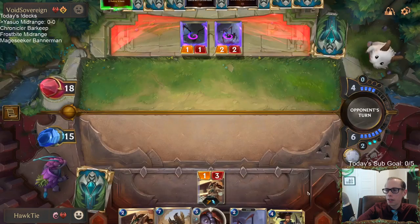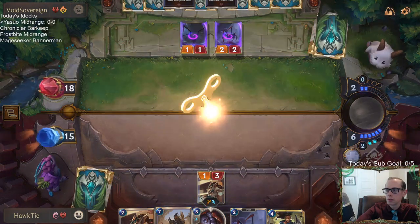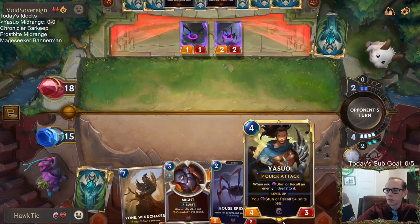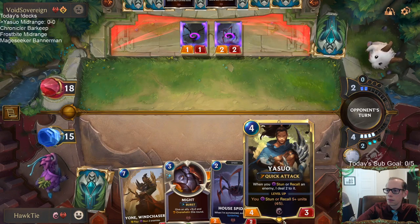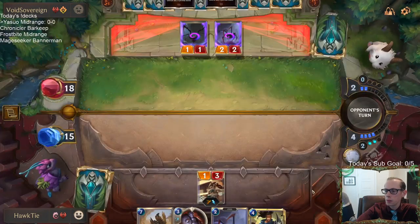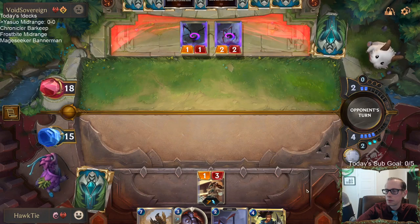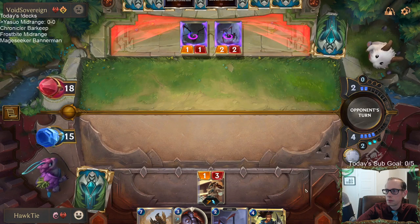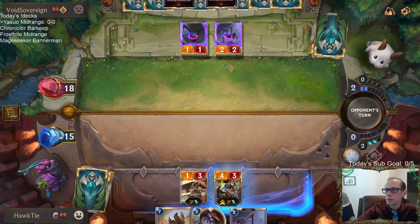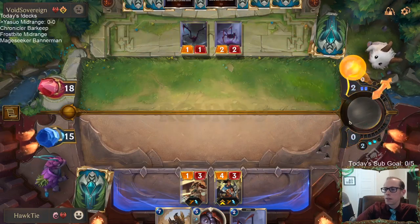Yasuo is at four out of five, so we just need to stun and recall one more thing for it. Maybe I shouldn't play it right now as a 4-3 — it's easier to kill as a 4-3 than as a 5-4. But it's not that difficult for them to kill it anyway, even as a 5-4. I'll just play it.